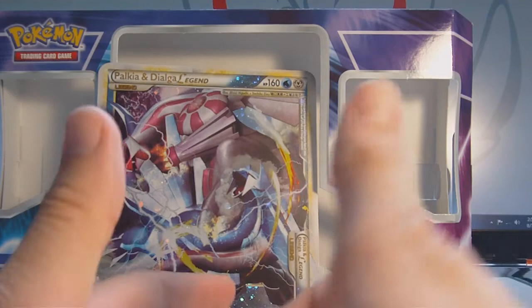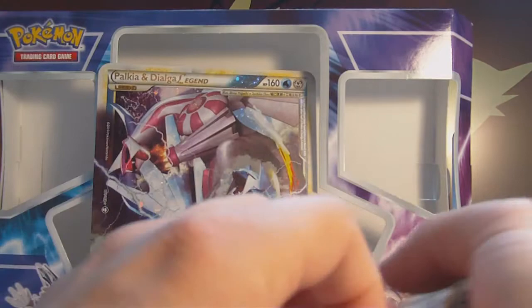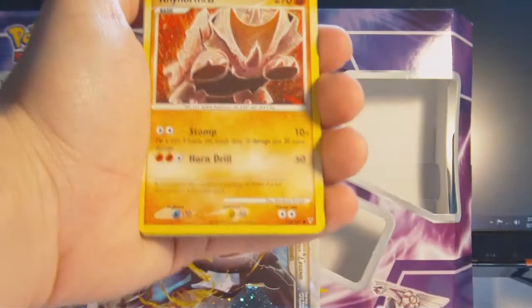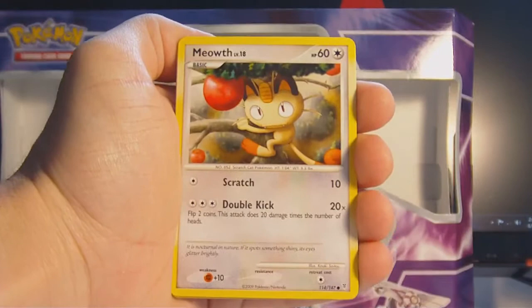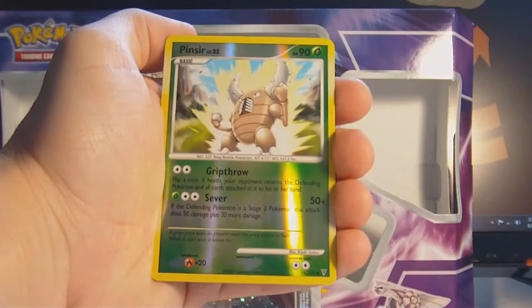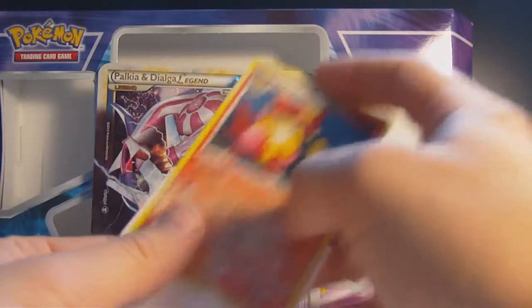Second pack — Supreme Victors. We have Rhyhorn, Ninjask, Buneary, Goldeen, Meowth, Cyrus's Initiative, The Barrel, Staravia. Reverse is a Pinsir, uncommon. And the rare is a Holo Magmortar — that is pretty awesome. Let me grab a sleeve for that. Very cool.